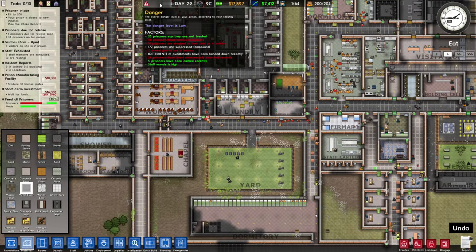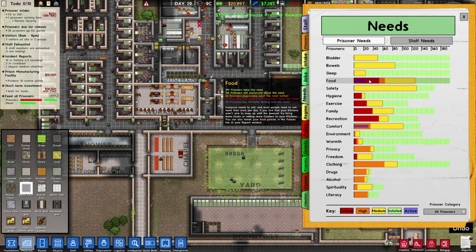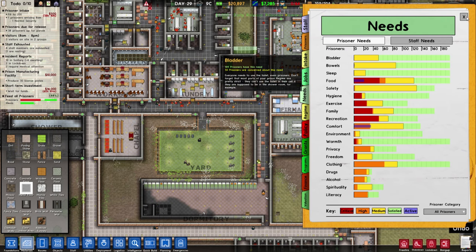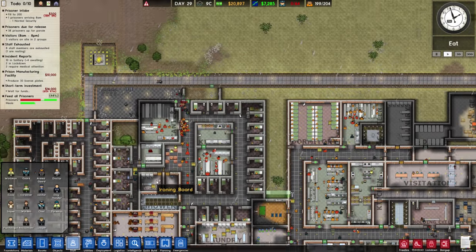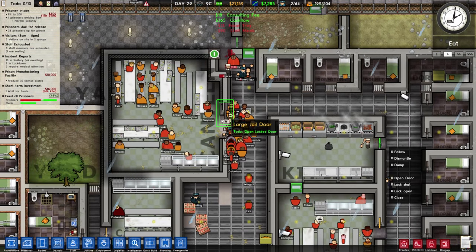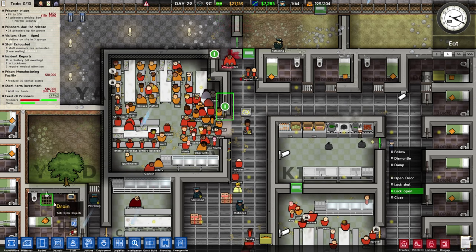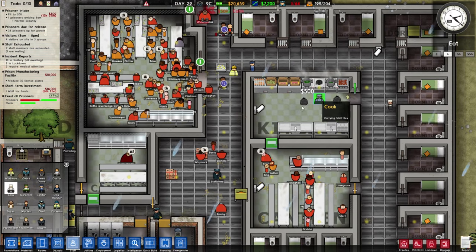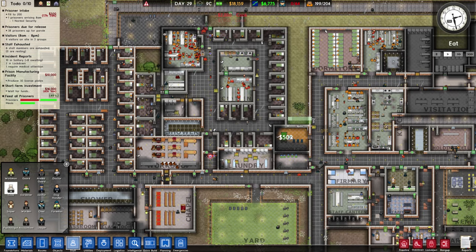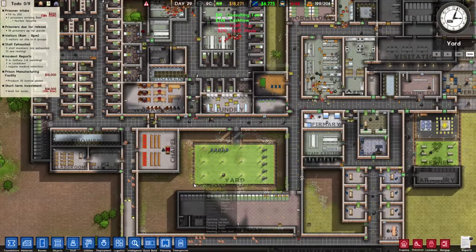Surprisingly the danger levels are really low. 96 prisoners have serious complaints that we should address — food. That food thing is still an issue. With all these extra people I can only hope we have enough cooks. There's a fight happening. 46 food supply — our guys are a little too slow.